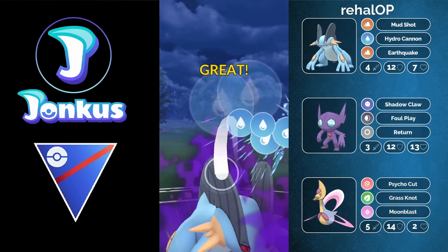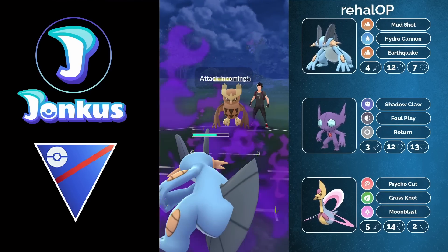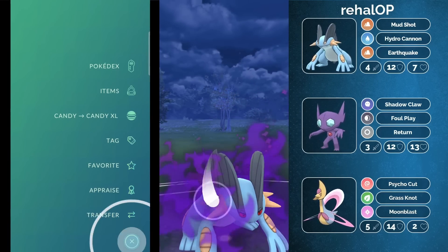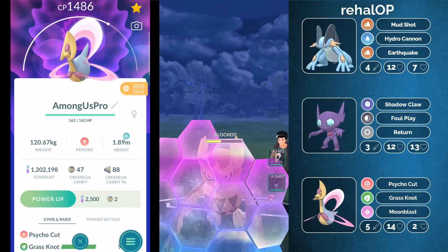Otherwise I actually like this team. You have an answer for those pesky Steel-type Pokemon in the lead, which you definitely don't want to have against your Cresselia. Maybe something like a Galarian Stunfisk might be a slightly better lead for this team, but Swampert works out pretty well as well.